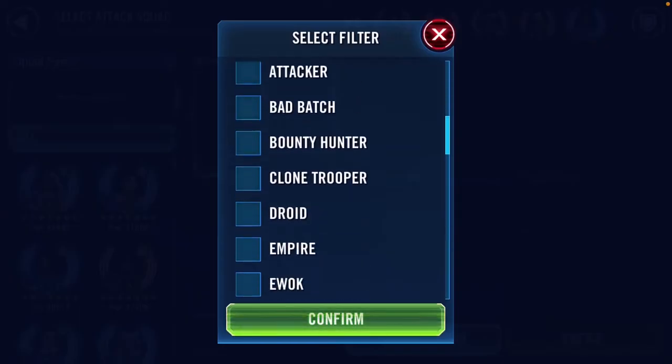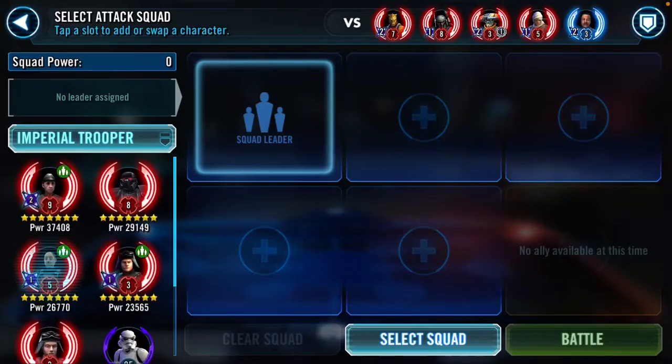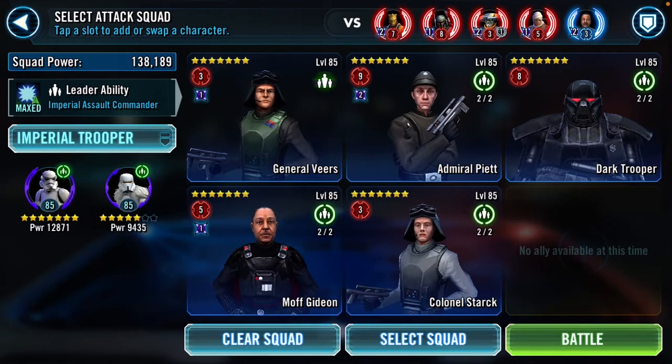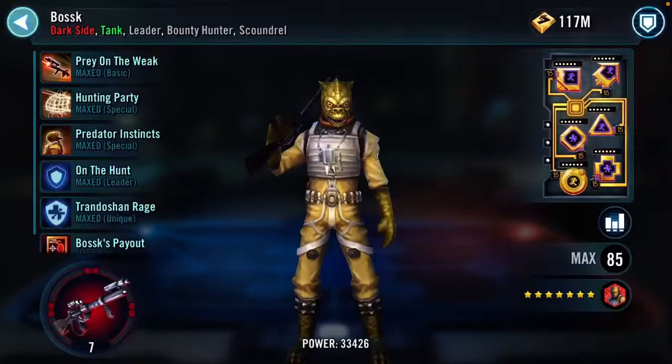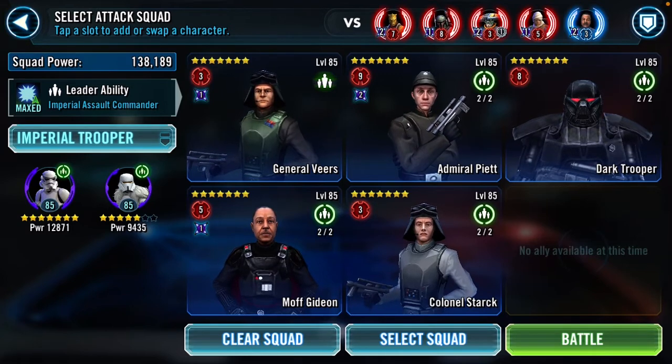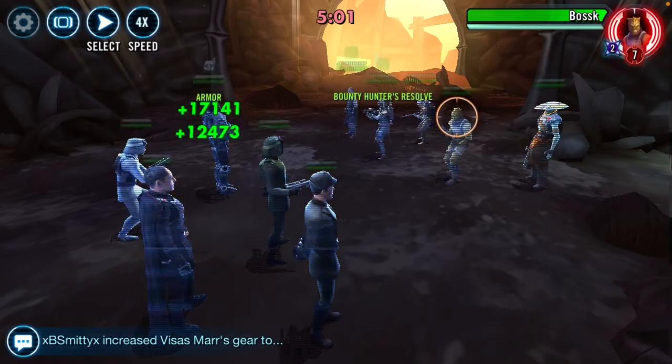With Imperial Troopers, it's actually interesting — can you take this team out? Let's say that Gideon will go first. He doesn't get pre-taunt. Let's try it out. It gives them a bunch of turn meter, but I'm also getting a bunch of turn meter as well. This is the first time I've tried it and it's a good test. There's two of these teams, and I would love to know if Imperial Troopers still takes this team out.